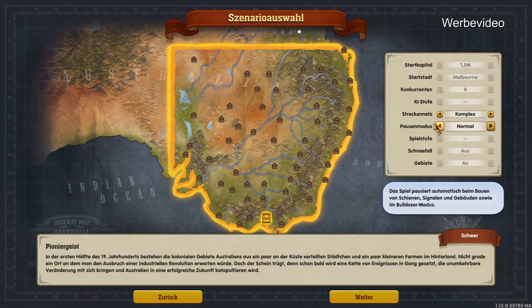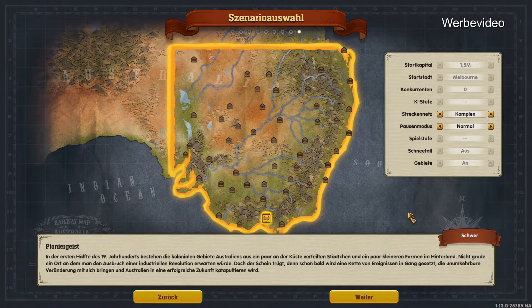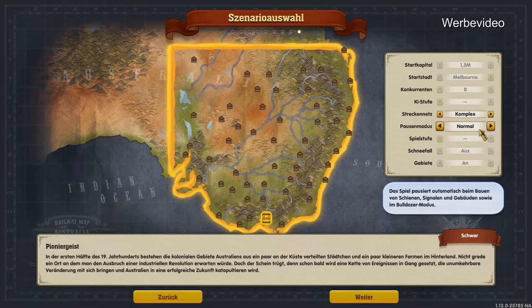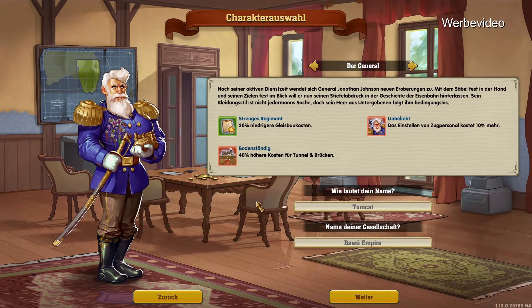Jetzt können wir hier zwei Sachen auswählen. Das Spiel pausiert automatisch beim Bauen von Schienen, Signalen, Gebäuden sowie beim Bulldozer-Modus – das lassen wir mal an. Streckennetz: Züge müssen aufeinander warten, du wirst Parallelgleise weichen und Züge – ja, natürlich, das finde ich ultra. Jetzt sieht man hier die ganzen Städtepositionen. Wir starten hier unten, denke ich, in Melbourne. Anderthalb Millionen Stadtkapital, Konkurrenten haben wir keine, KI nichts ausgewählt, Schneefall gibt's keinen und Gebiete sind an.